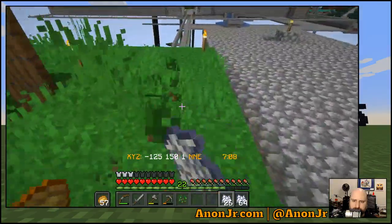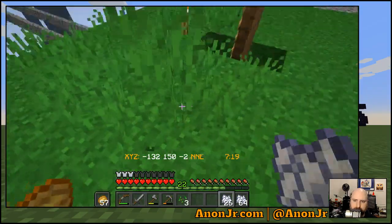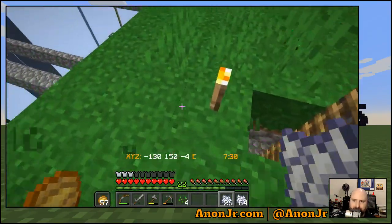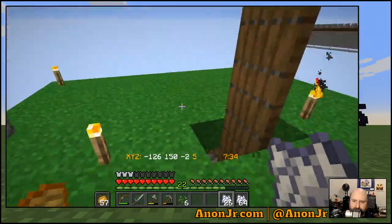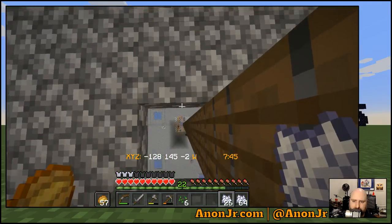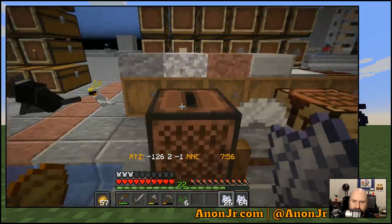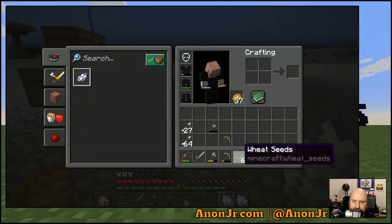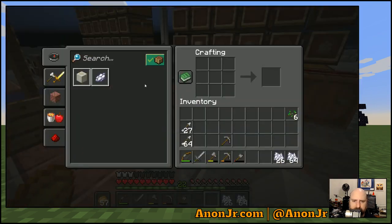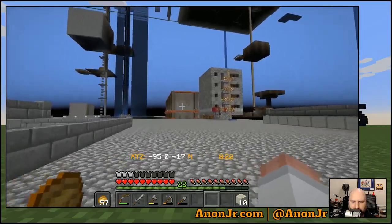Doesn't look like it. That's just what I needed — more wheat seeds. Not really. What I need to do is get more grass up here and make sure that down here is well lit enough that nothing surprising appears. I don't think I'm going to worry about that right now. I need the dyes but not that badly — not yet. I'll figure that part out later.